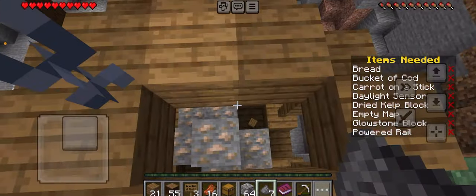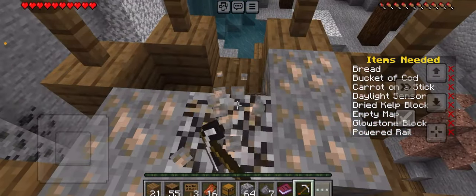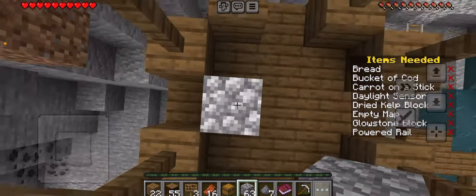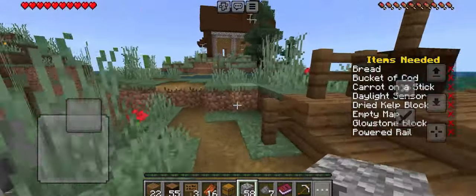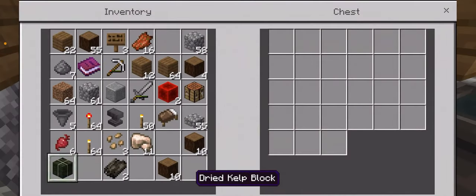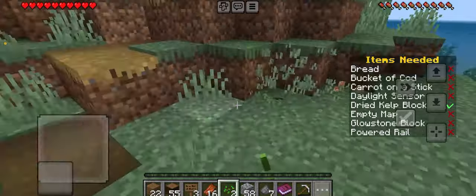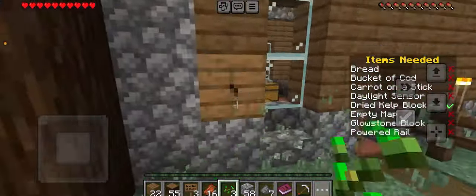I want to get that iron. We got it. Okay, we got our iron, let's get up here. Whenever I make an item we need, I will put it there so we know it's there. Let's get more - we got three total.